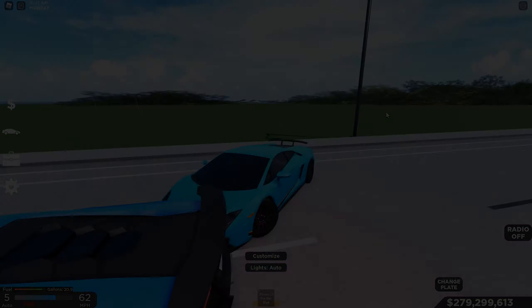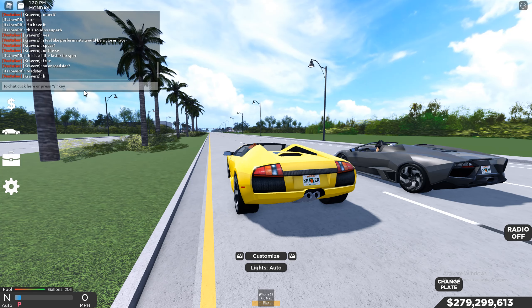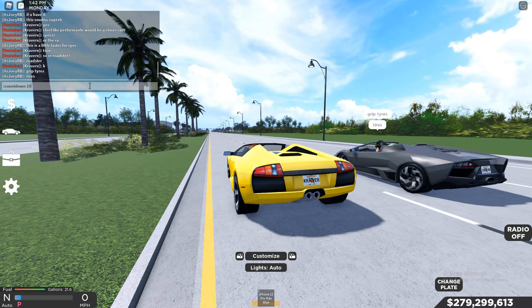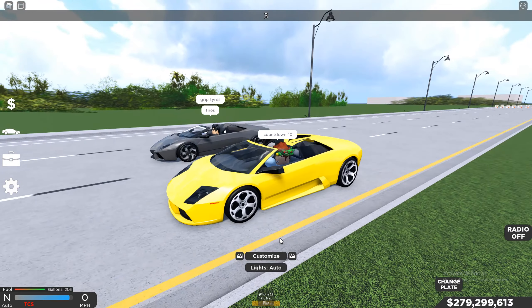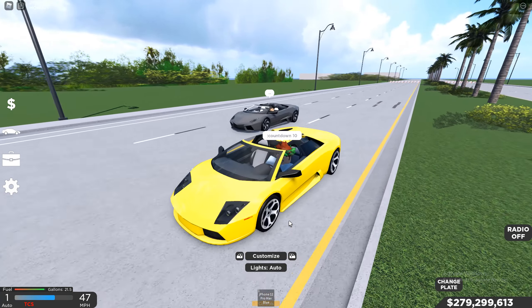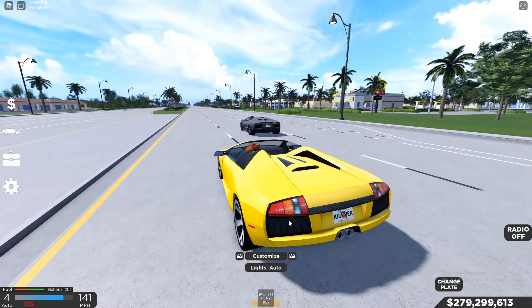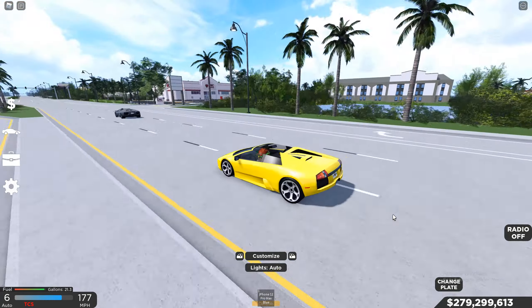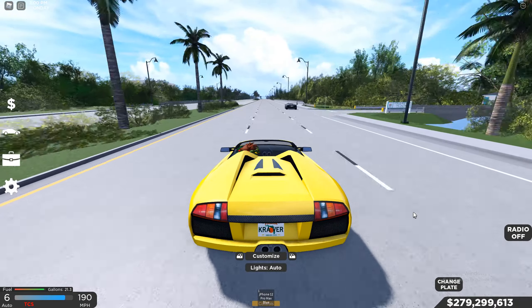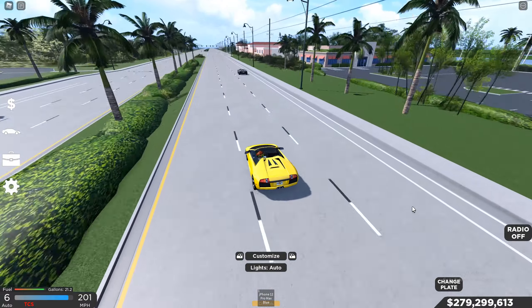Murcielago SV takes the win. Next up we have the Lamborghini Reventon versus the Lamborghini Murcielago Roadster. Let's get the countdown — 10. We gotta get the grip towers on. Should be a pretty close race, specs are pretty similar. Launch was pretty similar but it looks like the Reventon is gaining on me. I'm pretty sure the Reventon is gonna take the win — I don't think the Murcielago is gonna have a comeback. Reventon is just way ahead.